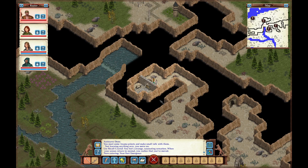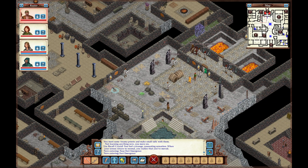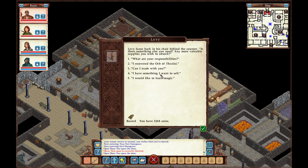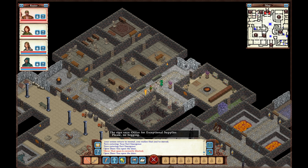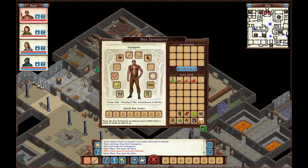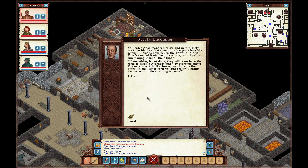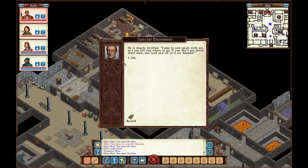Let's head back to Fort Emergence. I can immediately see from his face that something has gone horribly wrong. Demons have taken the Tower of Magi — they've sealed it off from Avernum and are summoning more of their kind. If something is not done, they will soon have the force to assault Avernum and slay everyone. The only way into the tower is a portal at the Portal Fortress, and the only group they can send is yours. Come in and speak with me, or our land and all in it are doomed.